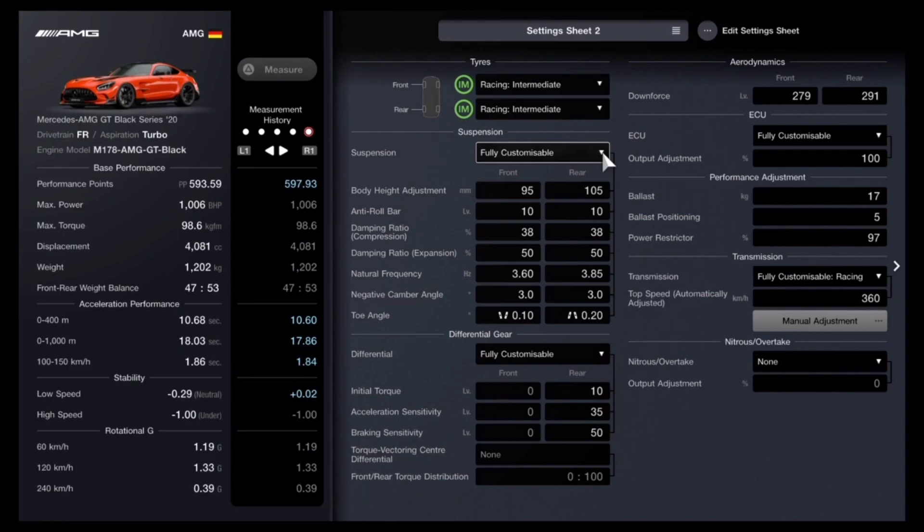For your suspension, you can tune it to your own liking as it doesn't affect your performance points rating, but if you want to copy mine: body height adjustment is 95 in the front and 105 in the rear; anti-roll bar is both 10; dampening ratio compression for both front and rear is 38; dampening ratio expansion is 50 for both front and rear; natural frequency is 3.60 in the front and 3.85 in the rear; and both front and rear negative camber angle is 3.0.